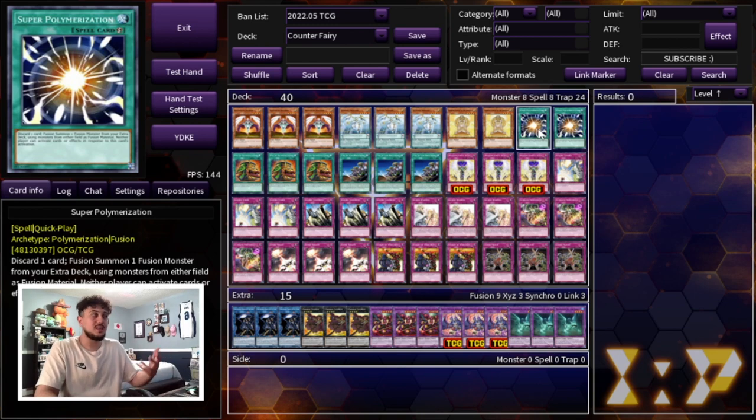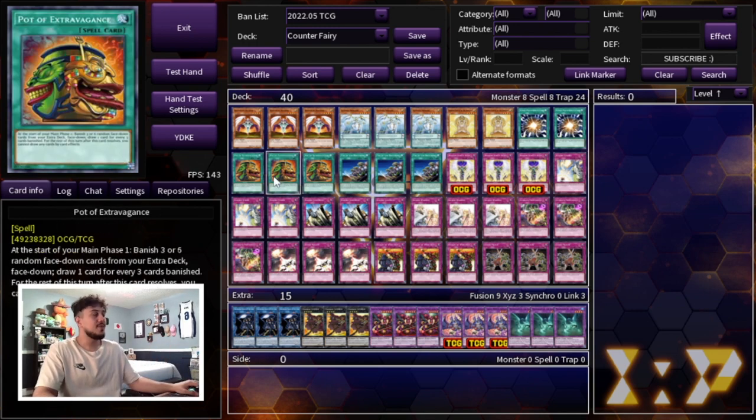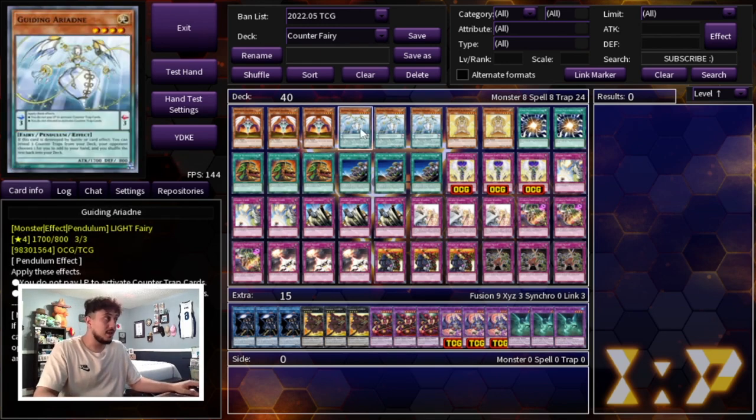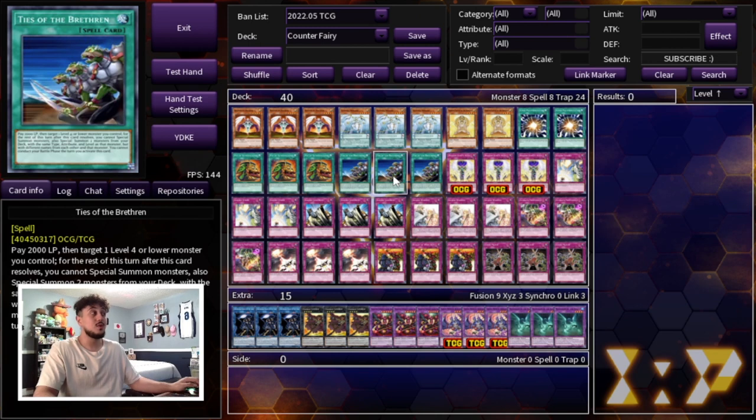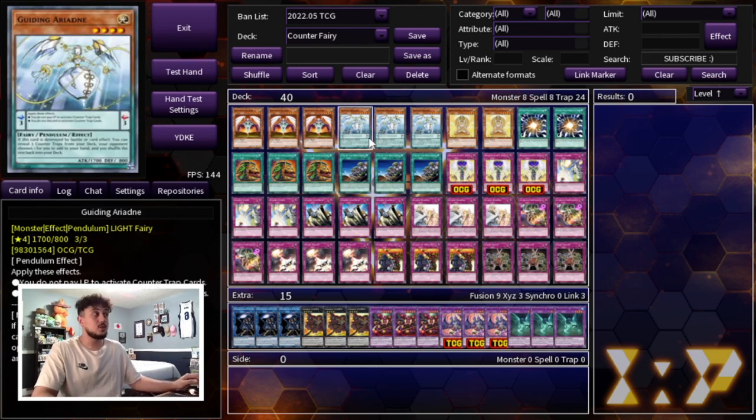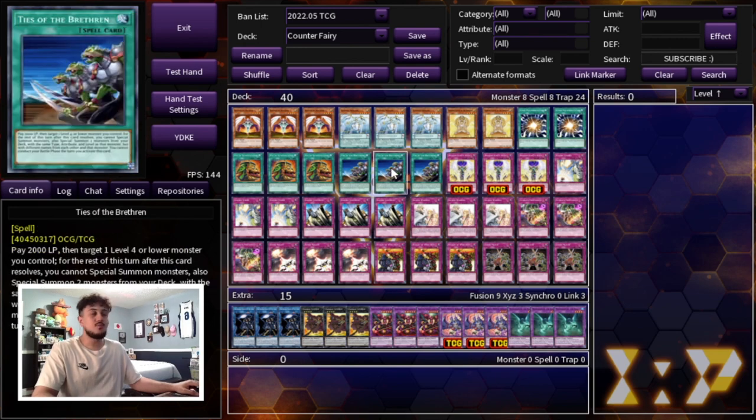Super Poly is really good going second, which is where this deck struggles most. You do have cards like Solemn Strike, Gozen Match, and Rivalry that are still solid going second, but Super Poly makes it so much easier to clear your opponent's board. We're playing three Extravagance over Prosperity because you want to see as many cards as possible — extra draws to find Guiding Ariadne, Bountiful Artemis, and more traps. We're not playing Duality because Ties of the Brethren is just too important: pay 2000 life points, target a level four or lower monster you control, and special summon two monsters from your deck with the same type, attribute, and level but different names.